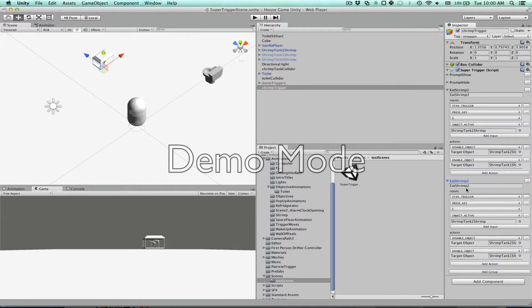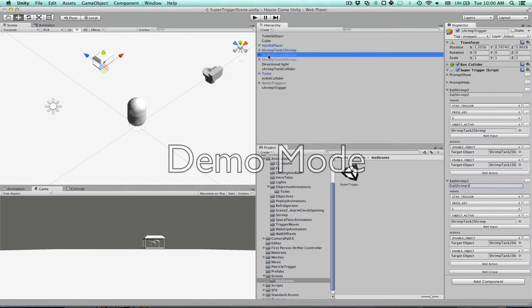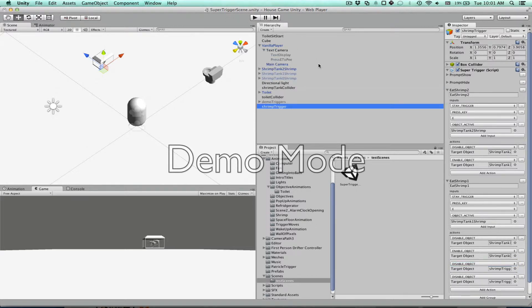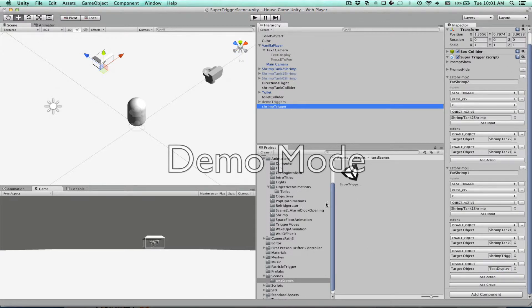Then we'll do eat shrimp one — this plays if shrimp tank one shrimp is active. Disable shrimp tank one shrimp and enable shrimp tank zero shrimp. And then since there are no more shrimp to eat, we'll disable this trigger entirely — disable object shrimp trigger — so you won't be able to eat any more shrimp. And the final thing is to make sure the prompt is turned off — disable the text display. I think I've done this right.